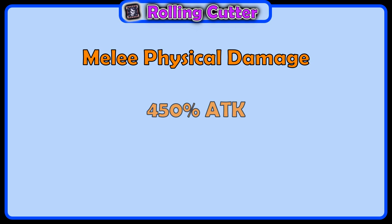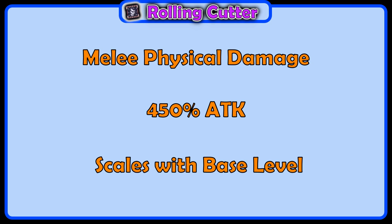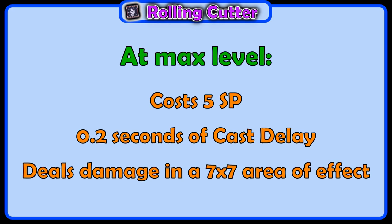Rolling Cutter deals melee physical damage. It deals 450% attack, and its damage scales with your base level. At max level, Rolling Cutter costs 5 SP, has 0.2 seconds of cast delay, and deals damage in a 7x7 area of effect.